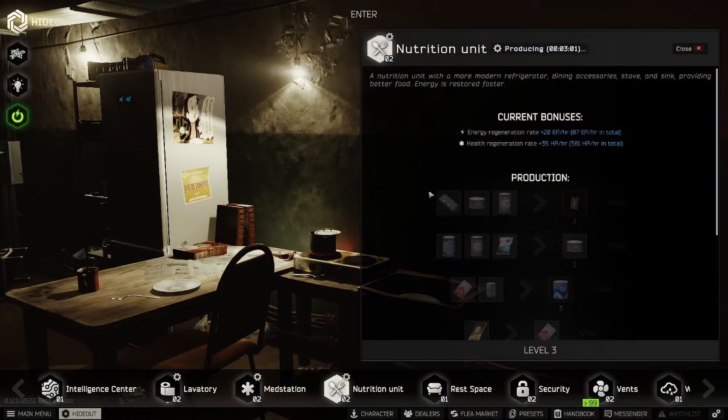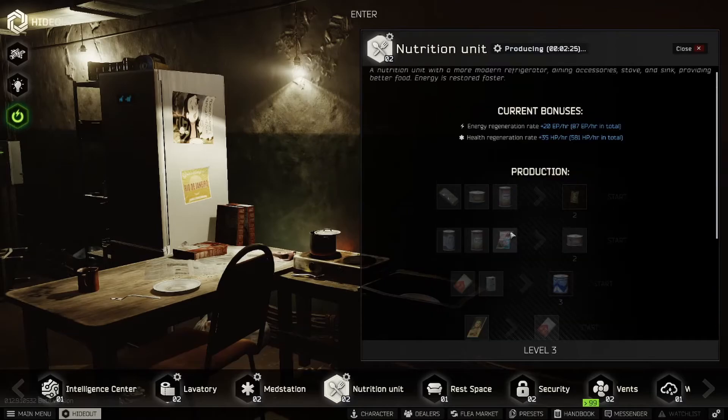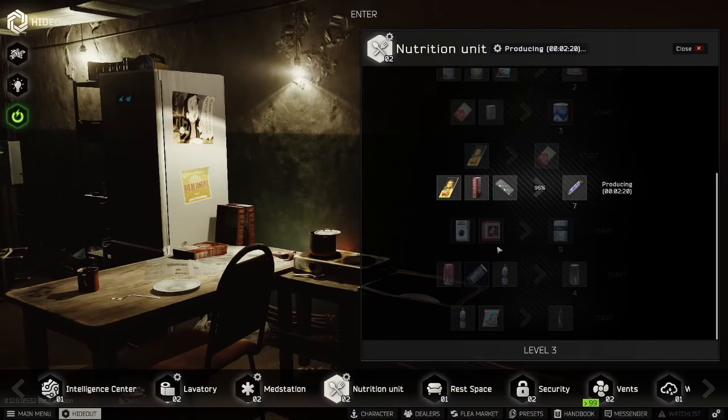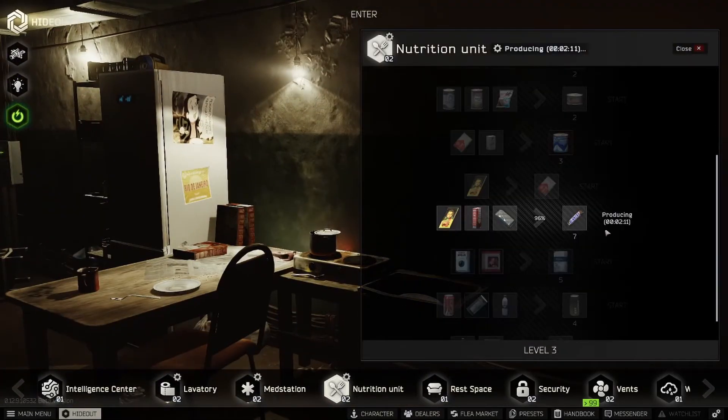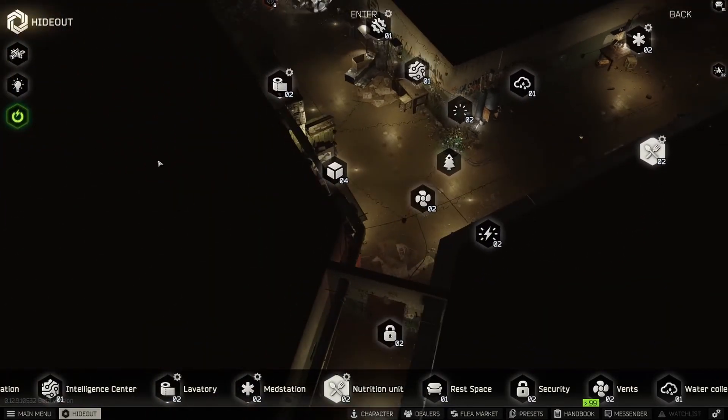The workbench is the best source of passive profit, but the med station still makes you some. As for the Nutrition Unit, nothing's really profitable right now regardless of level. One tip: in the morning everyone's crafting and immediately putting items on the market, pushing prices down. If you craft and hold on to items until later at night, prices tend to go back up because fewer people are online pushing supply. Slickers are sometimes profitable from the Nutrition Unit, but that's about it.